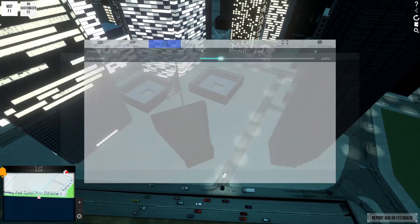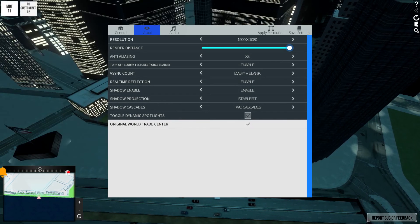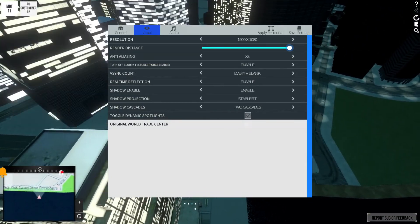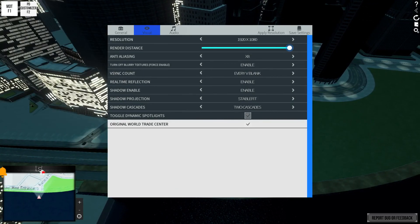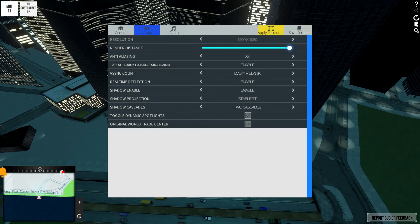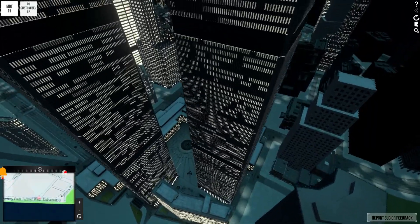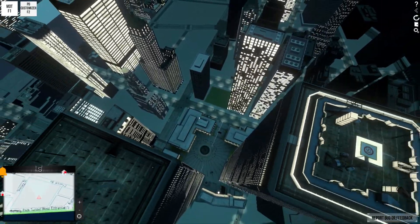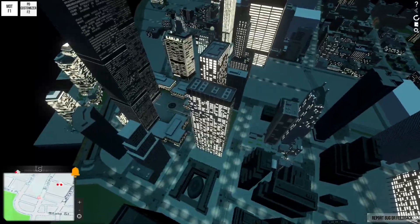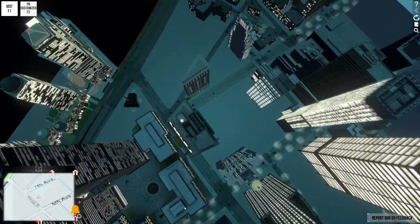That's pretty cool — it was actually easier than I thought it would be to see at night. Under the visual settings there's an option for the original World Trade Center. If we put this in it changes the landscape — that memorial is still there, it's just moved from the corner to over here and it looks bigger. You can see the original World Trade Centers they've got here. That's a pretty awesome dedication they put in — definitely a nice touch.